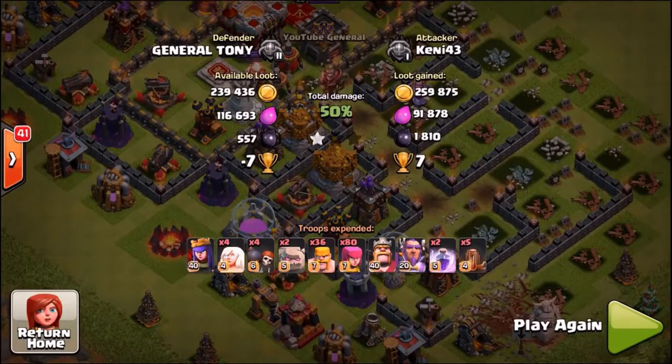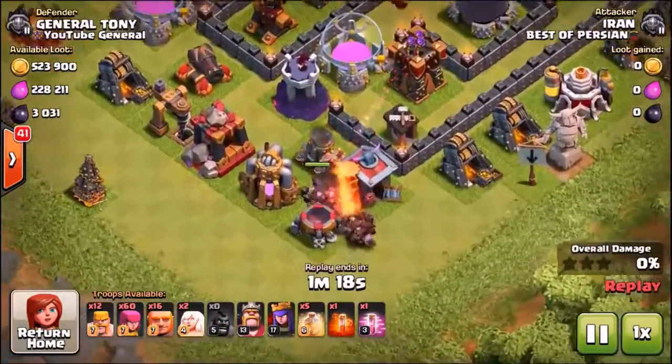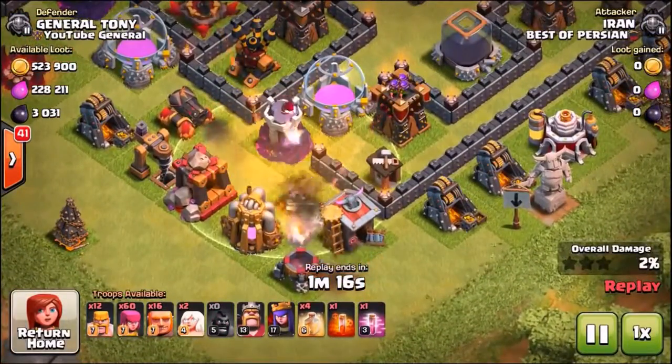He does take away the victory and we lost the first defense. Making our way into the second replay, we come across 12 hog riders — very strange. He's got the heroes and he's sent in the hogs already.